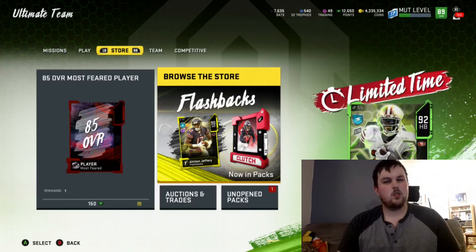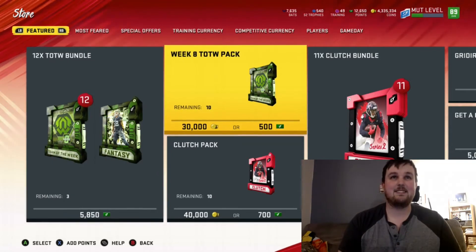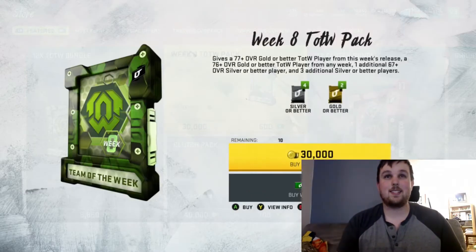There was also — I'm trying to think who the other hero was — Julian Edelman for your Patriots fans, 91 overall. He's decent if you run slants or in routes, he's got good short catch, but he's not gonna cut it — he's not fast, he's not great. Anyway, time to rip open our 10 Team of the Week packs. Start with pack number one, let's go.